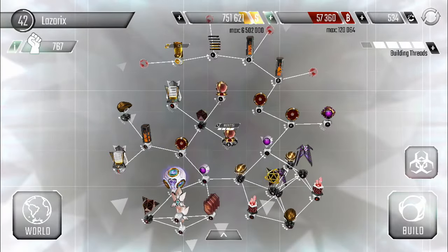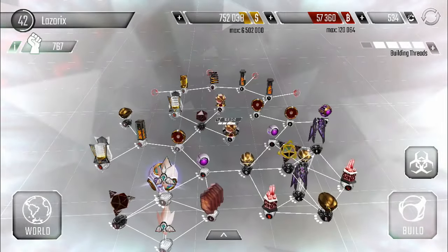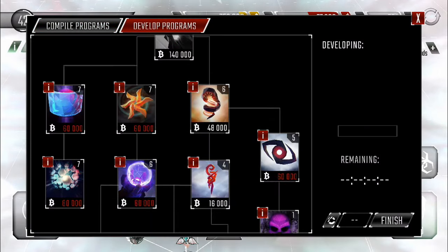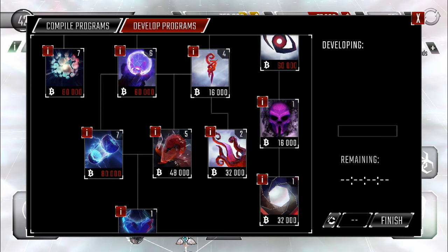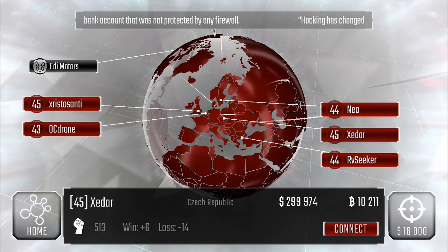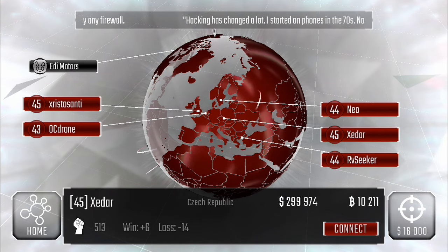57,000 bitcoins - not too shabby. I'm debating whether I should upgrade a program instead right now because that is a decent amount. We're only 3,000 away from that blaster upgrade, and we could upgrade the battery ram too - decisions, decisions. Hey, check it out - 10,000 bitcoins! I haven't gotten this lucky in a long time. Level 45 though, let's go check out his network.